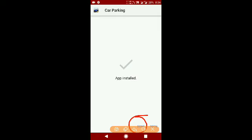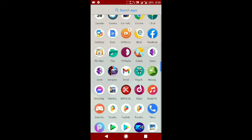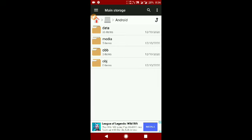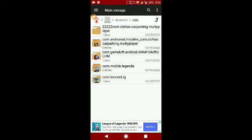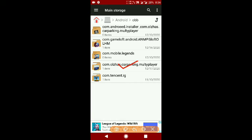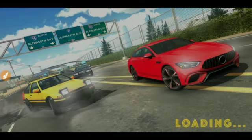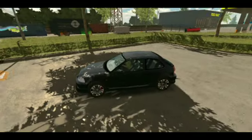Don't open the app yet — just click done. Now let's go to the file manager and navigate to the Android folder, then go to OBB. I will return the original name of the folder because I renamed it earlier. We will return the original folder name. Now we can open Car Parking Multiplayer and check if the resources are really saved in that account.